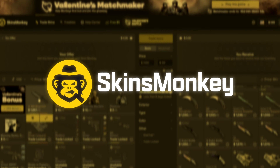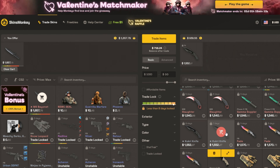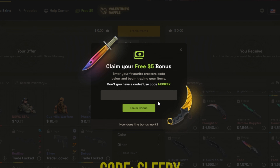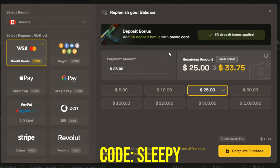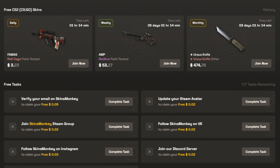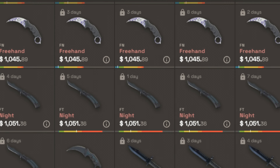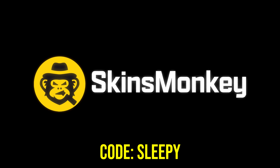Before I get into it, I just wanted to thank the sponsor of this video, SkinsMonkey — an automated CSGO trading website that offers you a way to instantly trade your Counter-Strike skins. Using code Sleepy, you can claim a free $5 bonus on the website, alongside an extra 5% on top of their already 30% deposit bonus. They also offer tasks to do to get free skins, and with a plethora of skins to choose from, comes a plethora of ways to deposit. I'll leave the link to SkinsMonkey in the description, and remember to use code Sleepy.